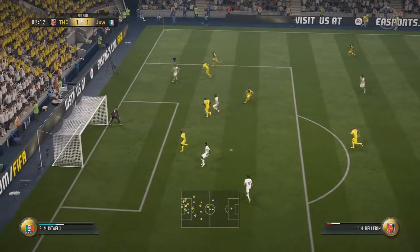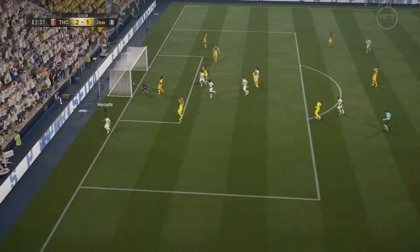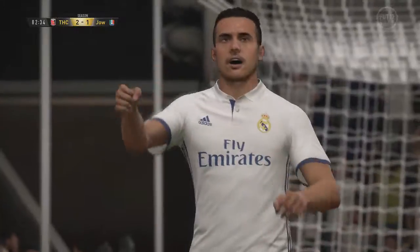As you can see there, we had Sane who was playing quite central, and we get it out wide for Bellerin, who starts off opening up the defense there, and we end up scoring.